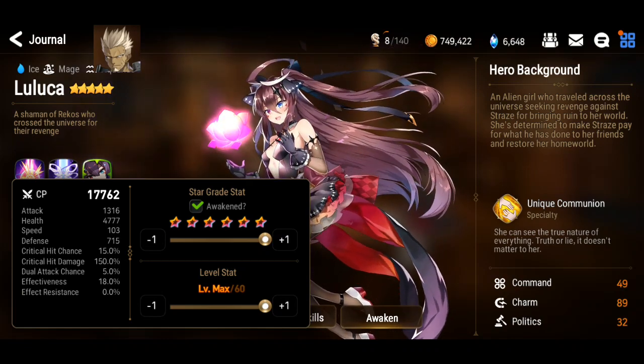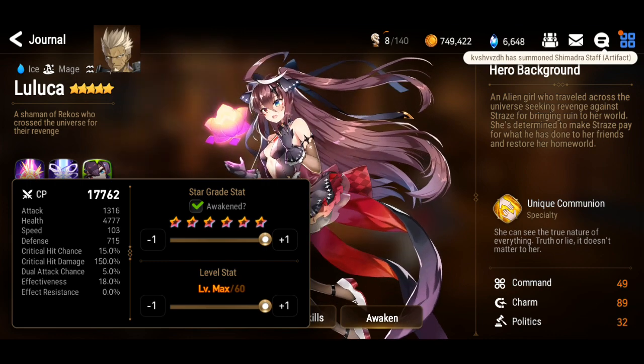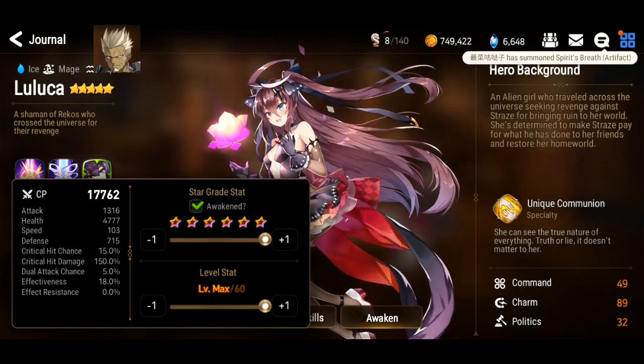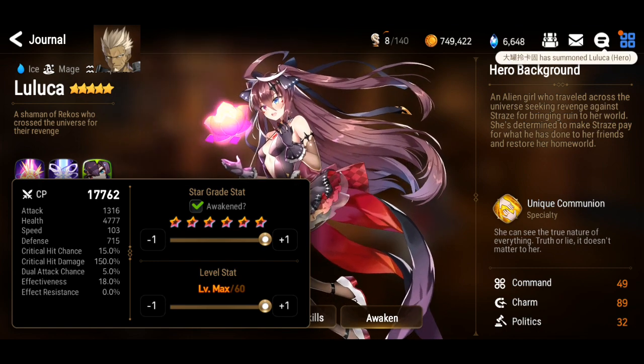Hey, what's up guys, it's EpicLino with you guys again. Today we're gonna go through two new heroes which is Luluca and also Fallen Cecilia. I'll give you some recommended builds for them and the reasons why I think they are best built that way.